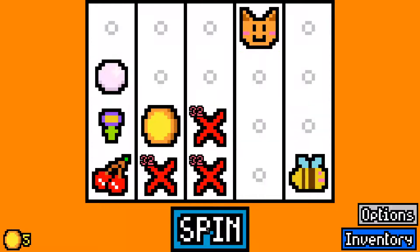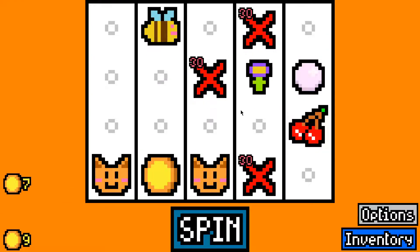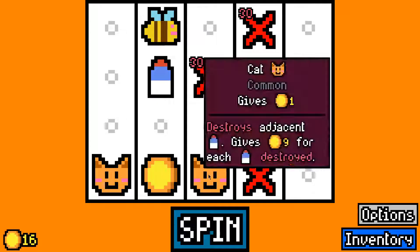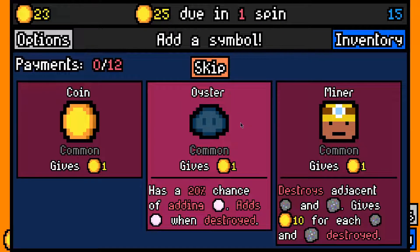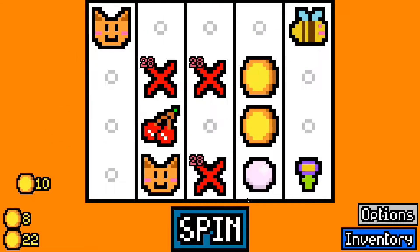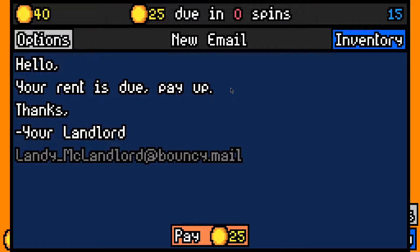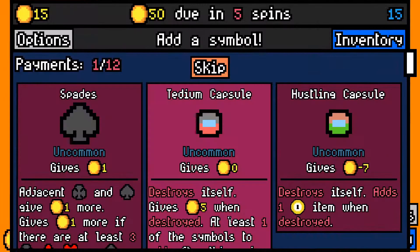I'll take a bee because it has a slight synergy with the flower, which makes it slightly better than one on average. I'll take a second cat because with the new update stacking duplicates is better than having a bunch of different symbols. I'll take a kind — there are now a few ways to get rid of it — and I didn't particularly like Jester, which pretty much destroys your run, and Minor I'm just not a big fan of. We didn't make the 25 rent payment with 15 left over; 50 now.